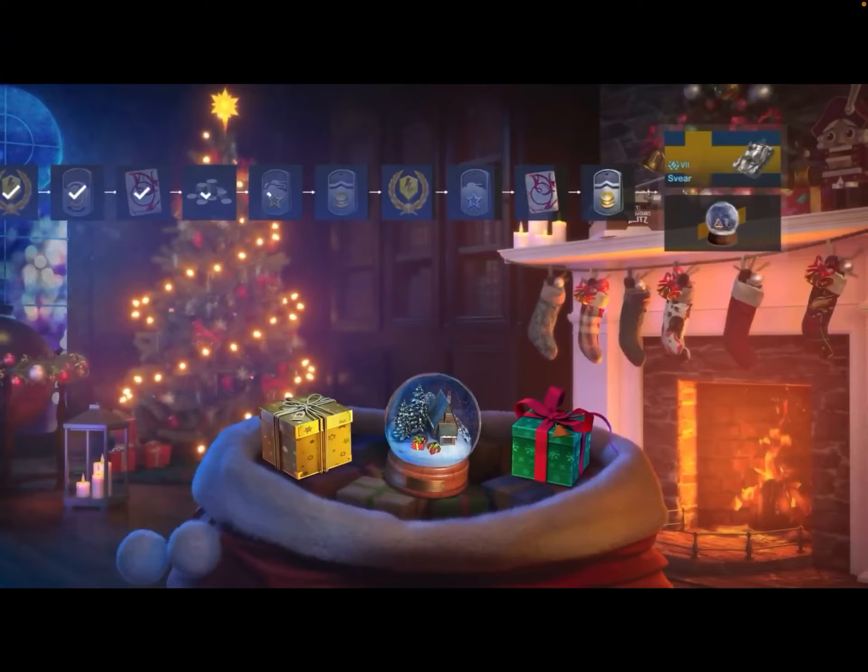It's very similar to last year's — you progress up the levels and at the end you have a choice. You get the Swear, which is a new tank that looks like a re-skinned Leo to me. Or a snow globe. I would definitely get the snow globe, since the tanks on top usually aren't that good, and on the bottom you'll get either 5,000 gold or a great premium tank.